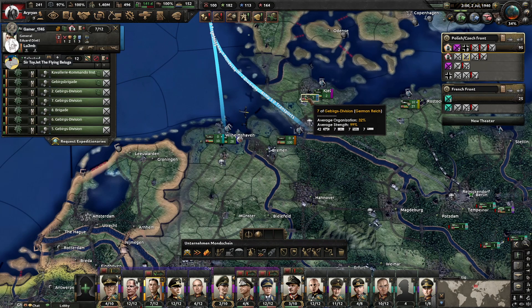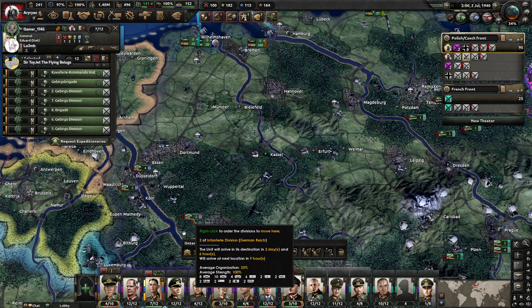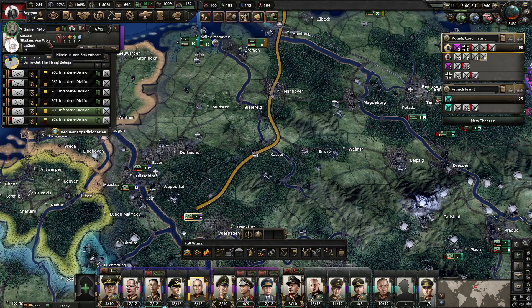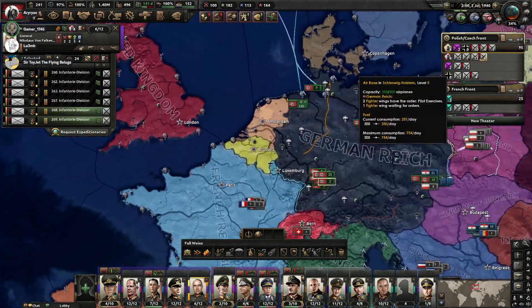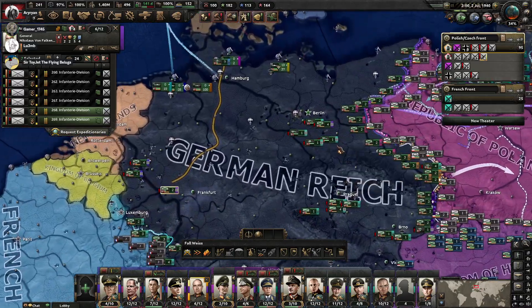Toy Jet, you have Dietl's force of mountain divisions to use into Norway. And if you need, you have Falkenhorst's infantry divisions moving north for either Norway or Denmark.